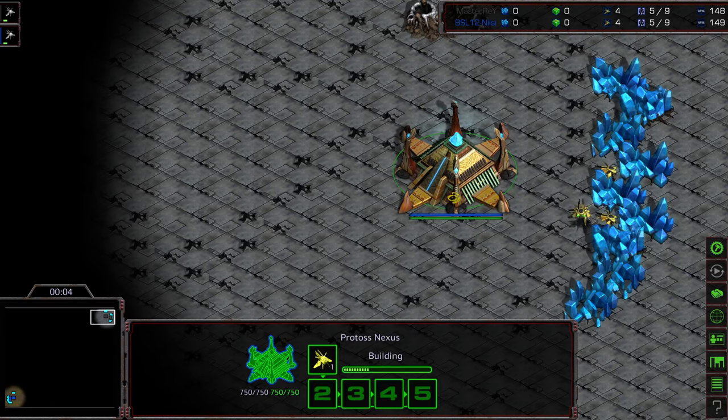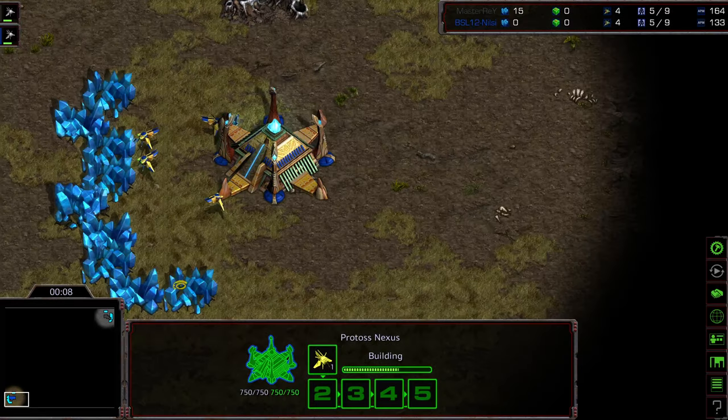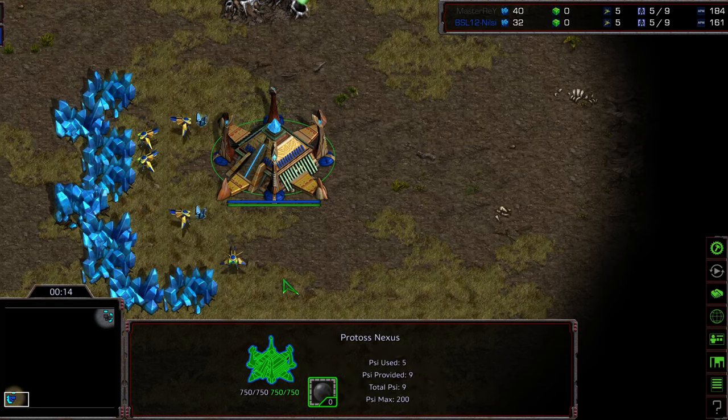Game three between Master Ray and Nilsi. Master Ray starting in the upper right hand corner as the Black Protoss, with a Darth Vader-esque presence in the bottom left hand corner. We have Nilsi starting as the Blue Protoss. This is going to be on Eclipse, a two-player map, which I think is going to end up favoring Nilsi overall.